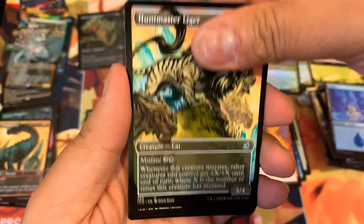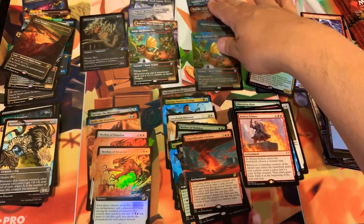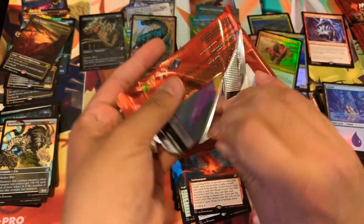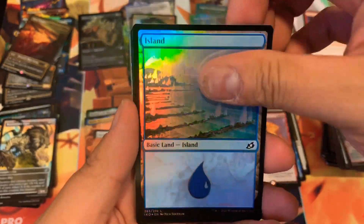Cloud Piercer, Huntmaster Liger — and a Triumph! Look at that — four foils there. Four and four, so it could be more than seven like I said in my last box. That's eight total — four foils. Can it be more than that? We're going to have to take a look, guys.